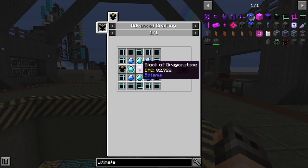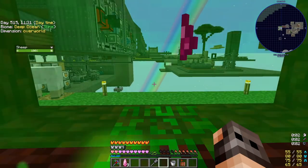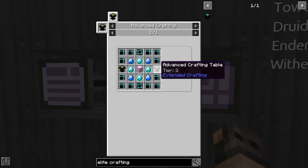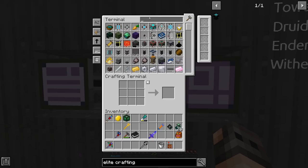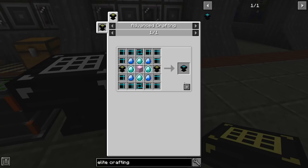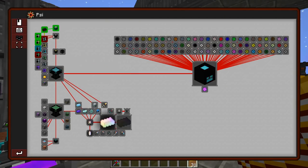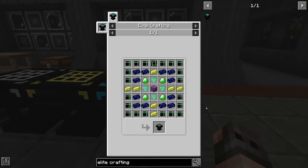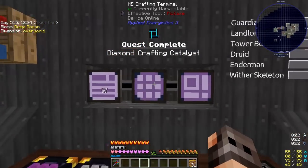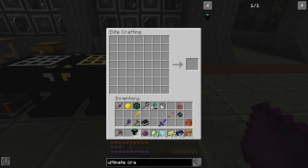We are going to need to make the ultimate crafting table first so we can make the philosopher's stone. In order to make it we need the elite crafting table, which we have everything for except blocks of dragon stone. An elite crafting table requires two advanced crafting tables and four basic ones — that's going to require almost 2,000 wood. We should be able to make two advanced and one elite. We are extremely lucky we only need one elite crafting table for the ultimate crafting table. Let's gather everything — we have the ultimate crafting table!